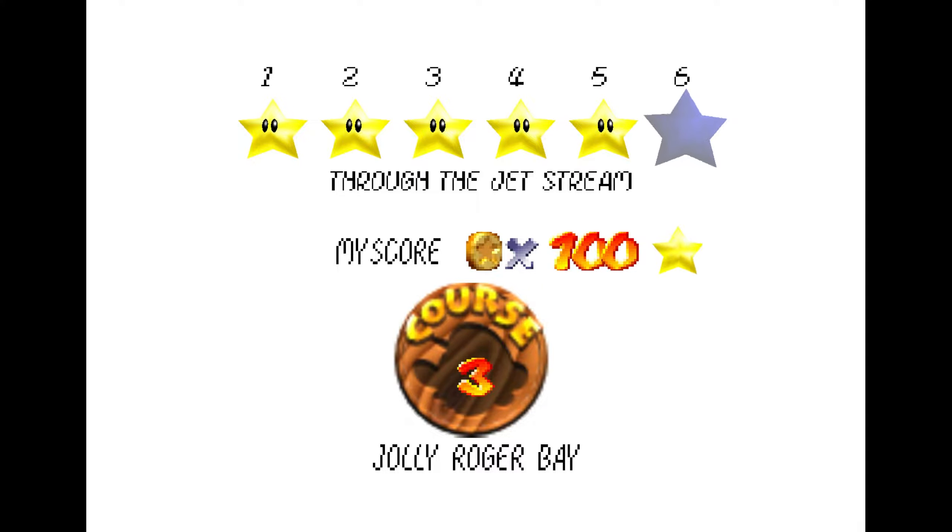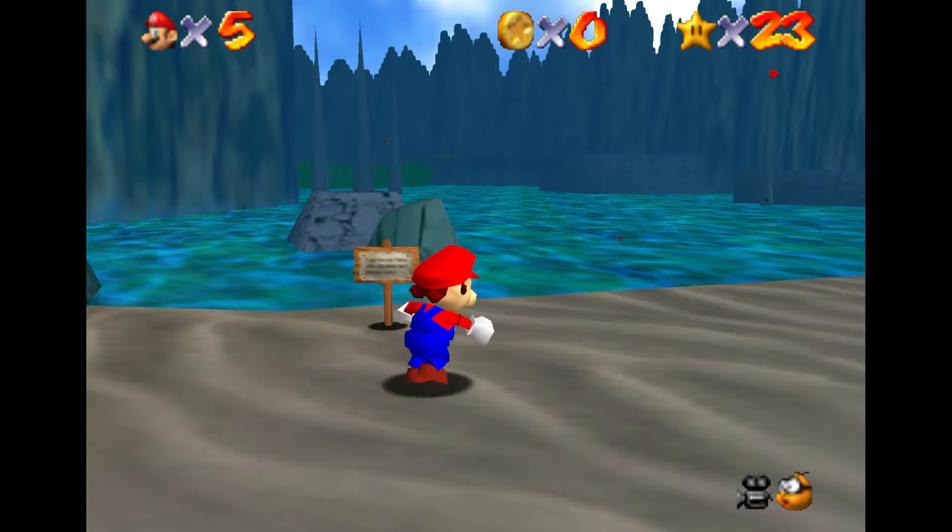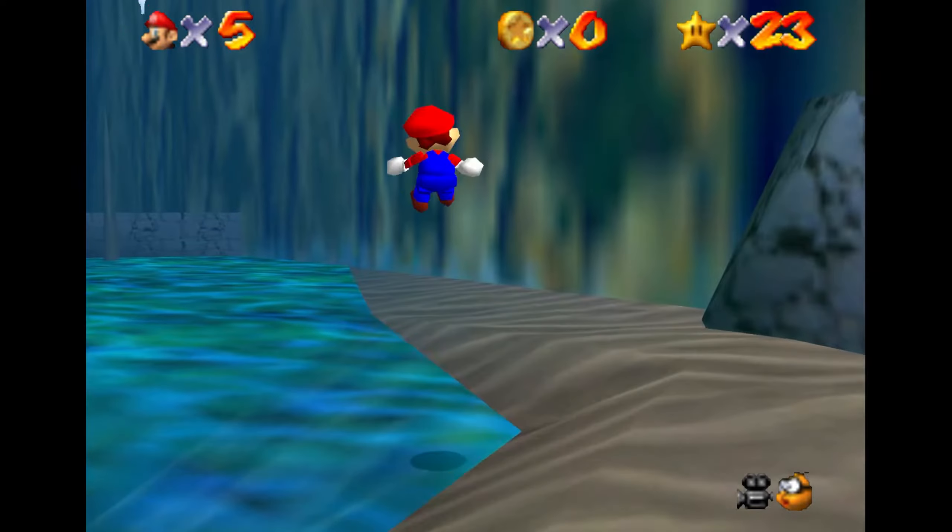Welcome back, everyone. Next up in the Star Guide, we'll be taking a look at Through the Jet Stream on Jolly Roger Bay. The star goes real quick once you know the secret to it, the secret being that you need to have the metal cap unlocked.